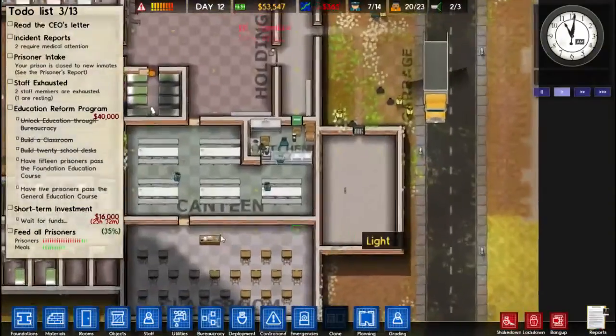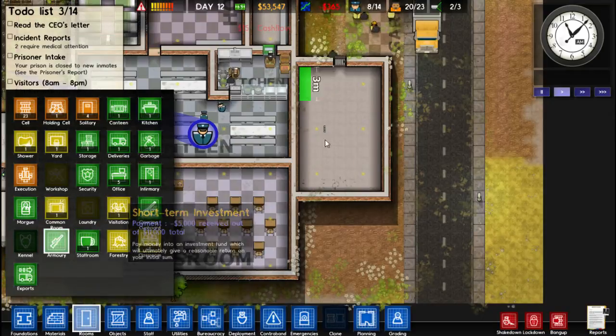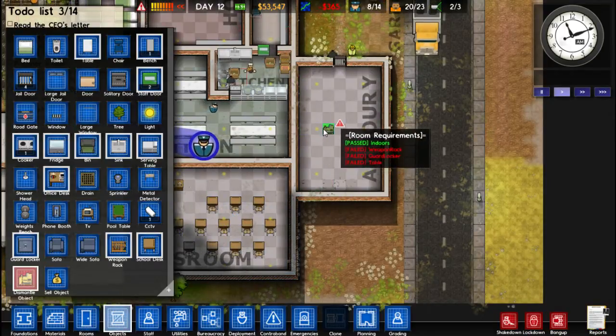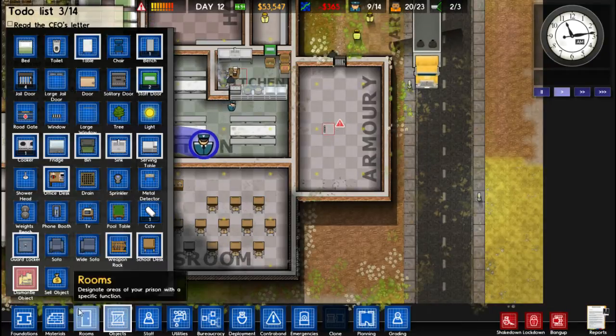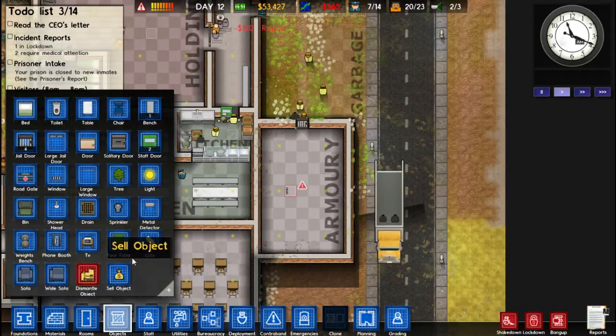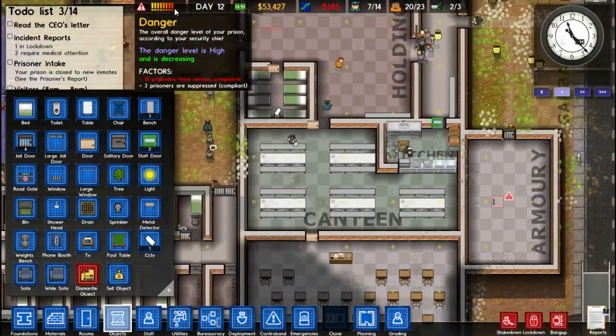I think we need to start getting this thing working here. I'm going to leave that guy — I'm sure he can handle himself, he's trained for this sort of stuff. Let's get the armory going. Can you please dismantle the window? And now we need a weapon rack and guard locker. So we're starting to really get into our defence — it's actually going down.